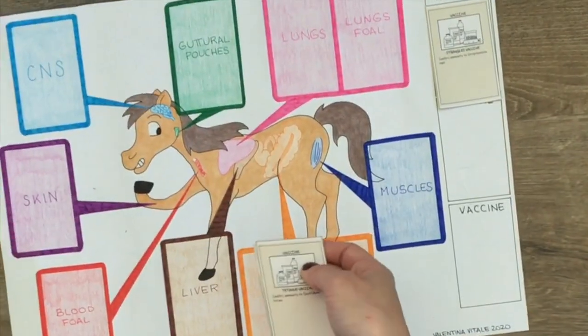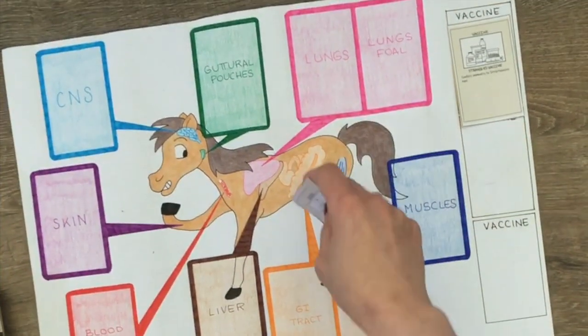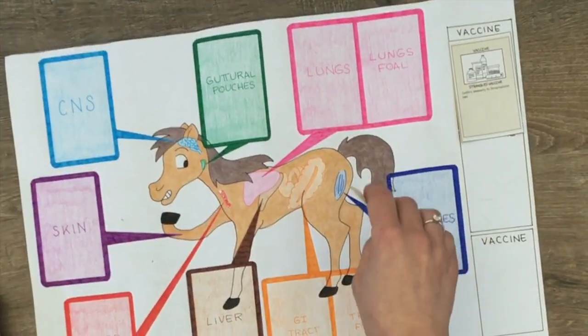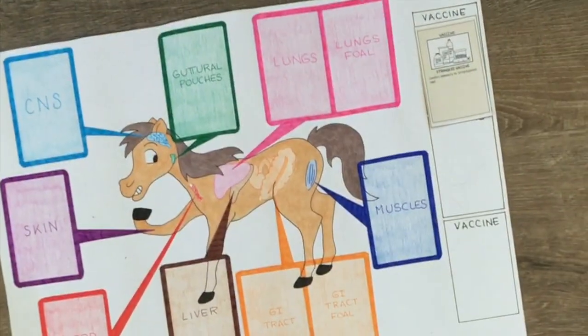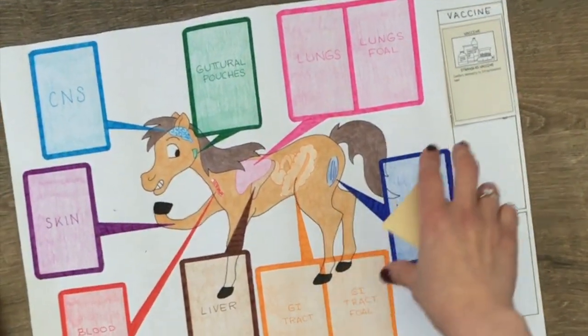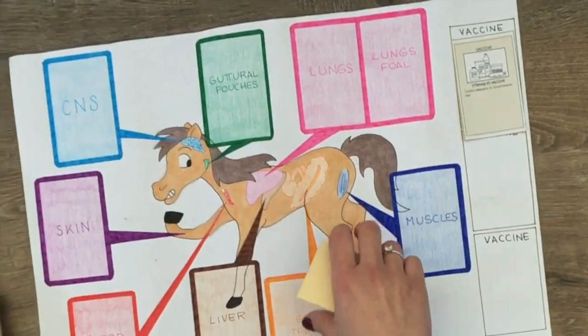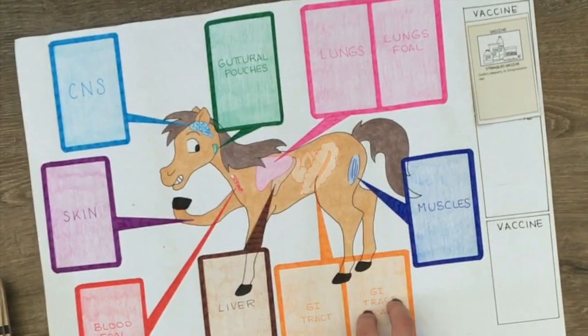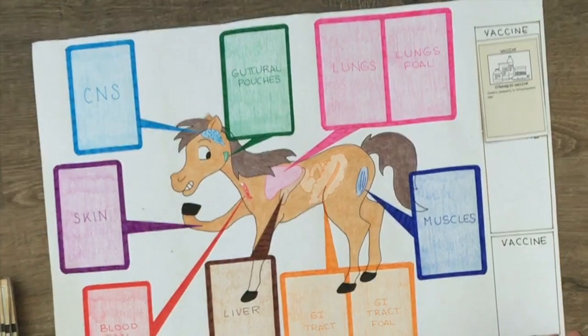From the second turn onward, each player must draw a card from the deck before playing, and the game ends when the decks are finished. The last turn will be for the antimicrobials. If at the end of the game there are still infections on the board, bacteria win. If the board ends clear, antimicrobials win.